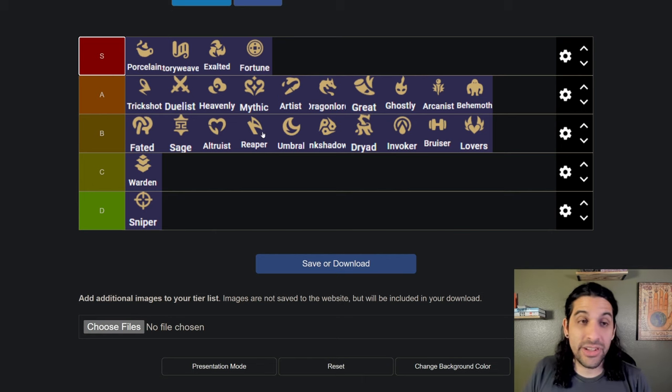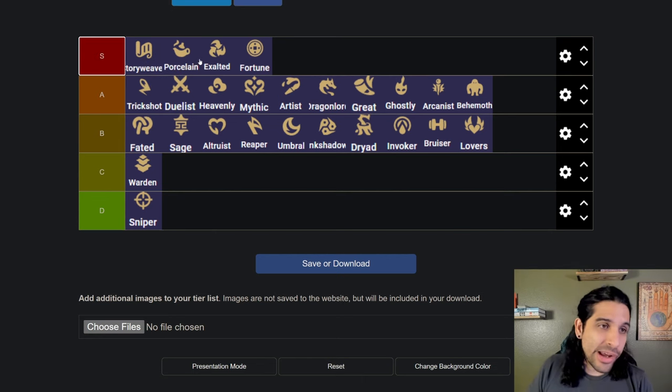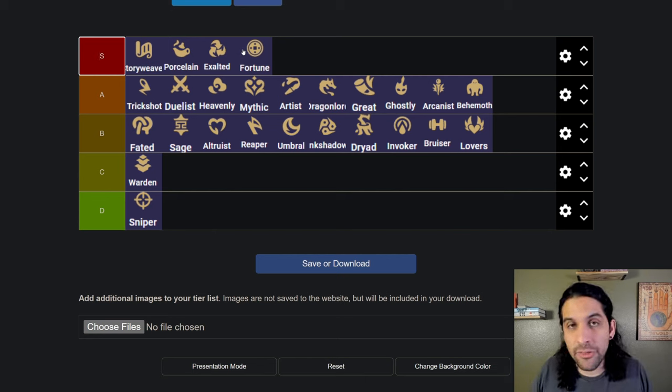Porcelain being number one — I don't even like Porcelain but it is just so strong right now. I like Story Weaver better and I'd go Story Weaver every time, but that's my definitive tier list for patch 14.7b for TFT. I hope you enjoyed it; if you did make sure you like and subscribe, and leave me a comment telling me what your favorite trait is. Until next time, I'll see you later.